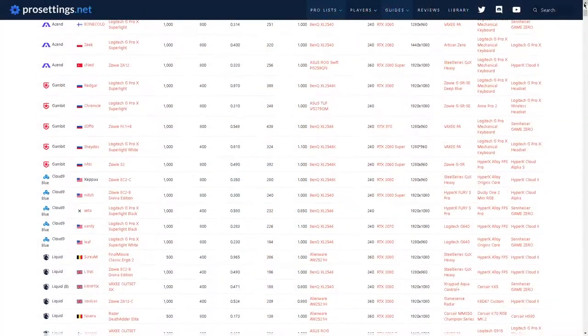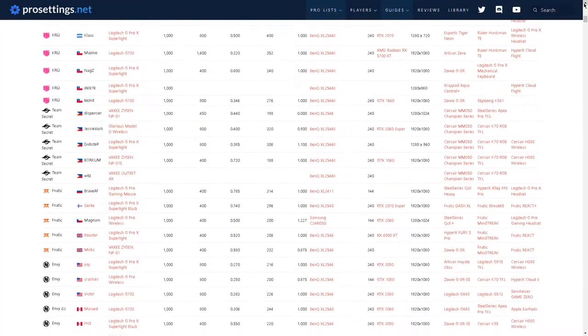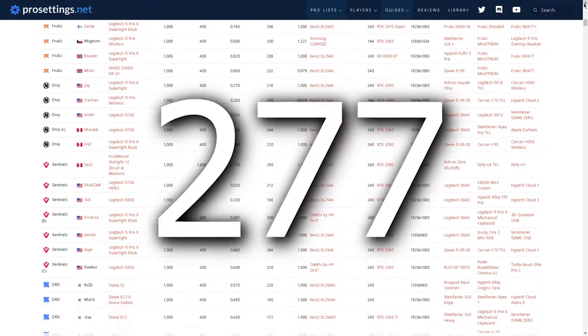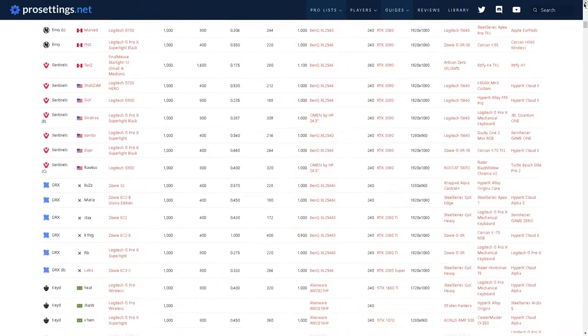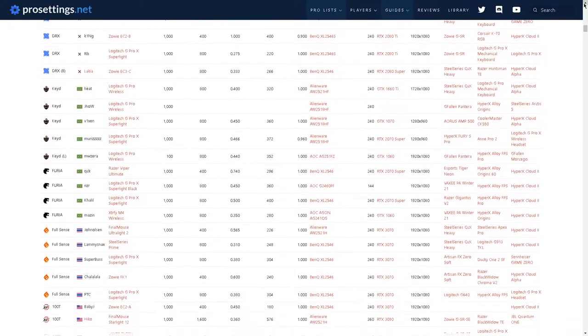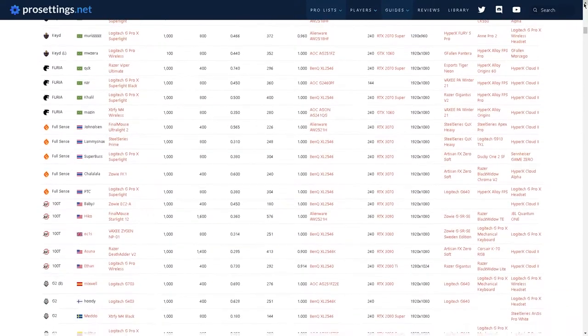In this video I'll explain the best Valorant sensitivity for most people and the average for players playing competitively. Looking at the stats, the average Valorant eDPI — which is DPI times the in-game sensitivity — is 277. This could change, but it's super consistent because most of Valorant's pros have an eDPI around the 200s range.